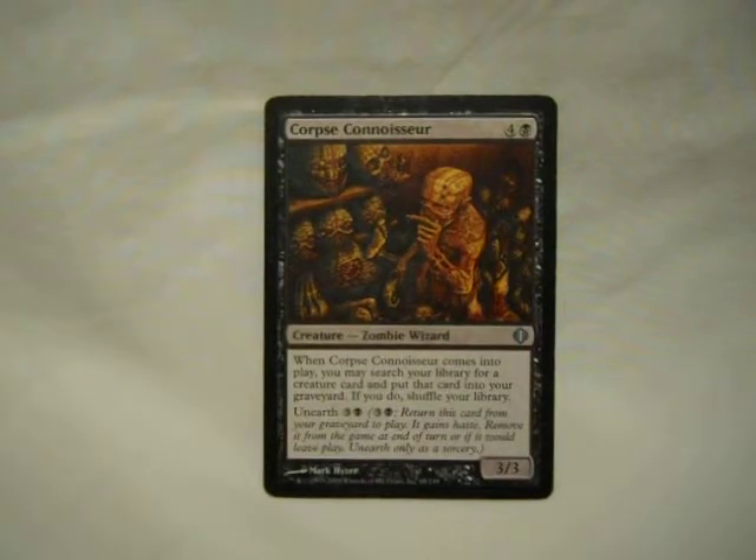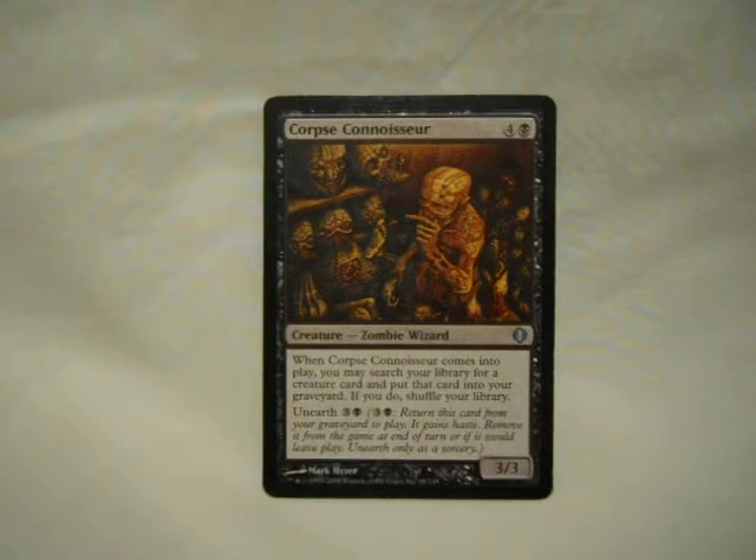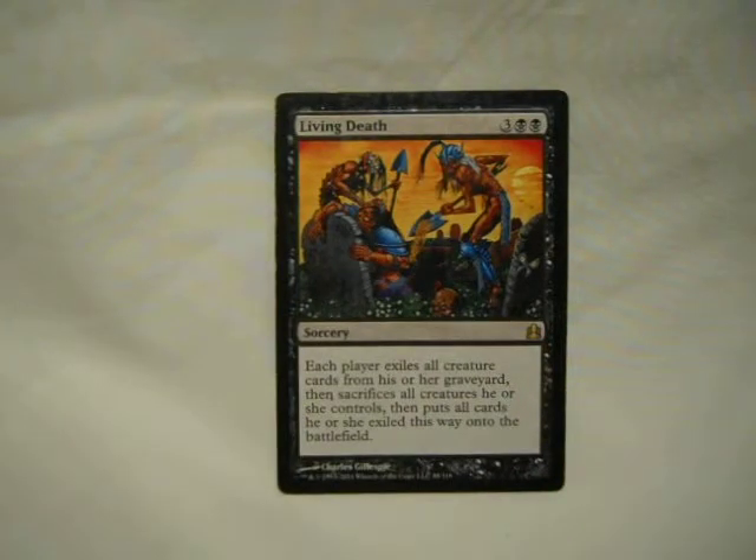Corpse Connoisseur — a five-drop 3/3. It lets you put a creature card from your library into your graveyard and then shuffle. And when it dies, you can unearth it for four — put it up for a single turn before exile at end of turn and do that ability again. Living Death: early game, it's a board wipe. Late game, it is mass reanimate over the entire field, and technically still a board wipe for anything that was already up there. Good for those indestructible hexproof guys who have a massive swarm army.